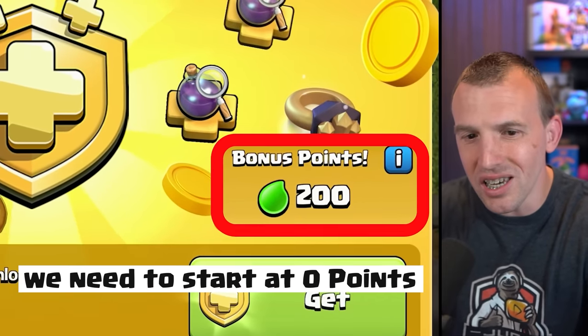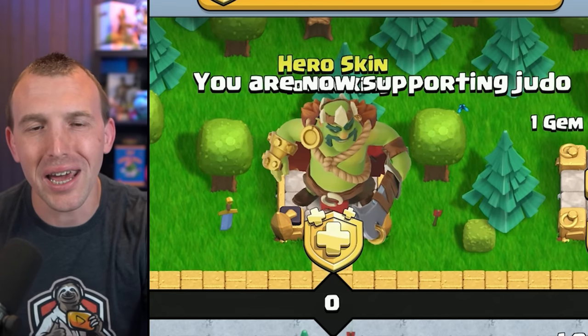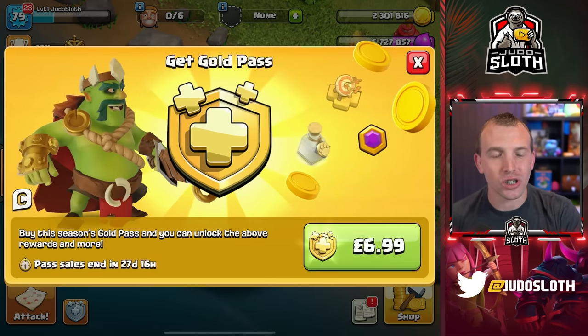Is there a way of not seeing this forge slot notification? Or do I have to skip purchasing the pass this month and do it next month? I'd be missing out on my hero skin and I'd have to get it with gems. There must be a way to do this — if I don't purchase the pass, I'm going to be reminded every time about this forge slot.